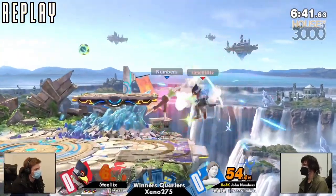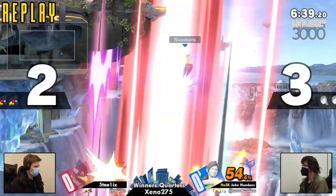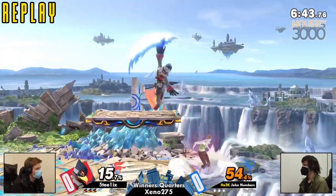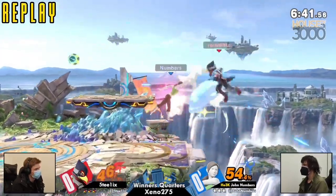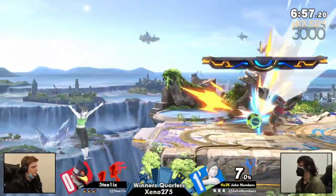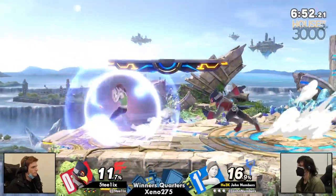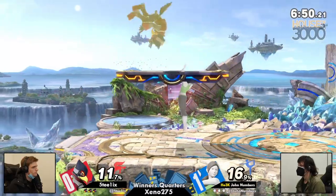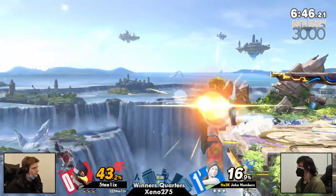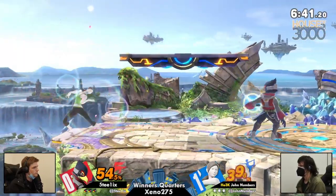Game two is definitely going to be very different. Steelix just unfortunately SD'd there, but he was really starting to bring things back at the end of that game. He used his double jump immediately — that's what happened. Getting an IDJ, but running things right back to small battlefield. Steelix absolutely agrees with this stage choice because he was definitely starting to get some momentum there in game one. Why fix what isn't broken, especially if you're just not going to SD?